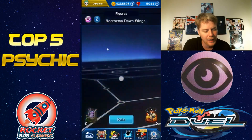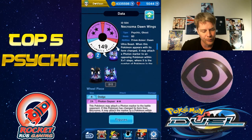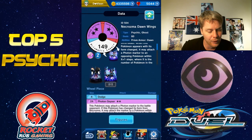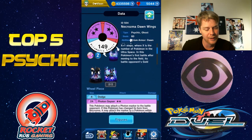At number one we have Necrozma Dawn Wings. I've been using it a little bit lately — it's been hard to get because you have to play all those matches and accumulate points to unlock it. It's a really amazing figure. It can go through other figures and has all the abilities that Lunala has. It's a Ghost type so it has both the Psychic and Ghost Z moves. When it appears with its form changed, it can attach a Photon marker to an opposing Pokémon within X plus one steps, where X is the number of Pokémon in the Ultra Space.